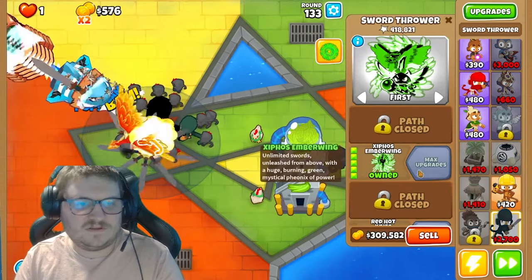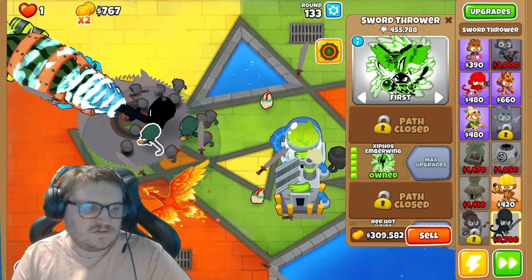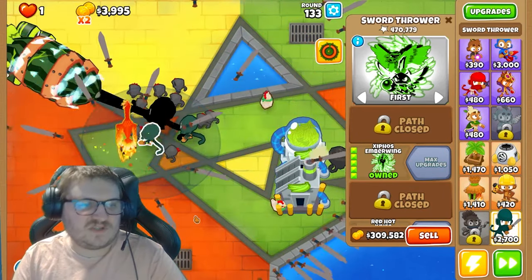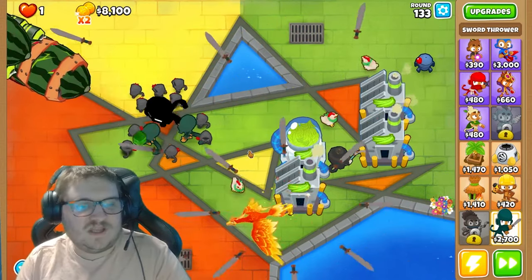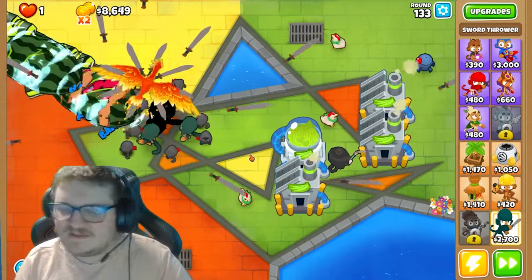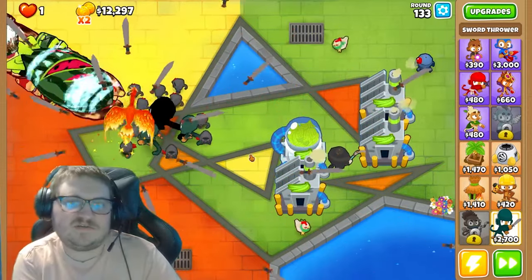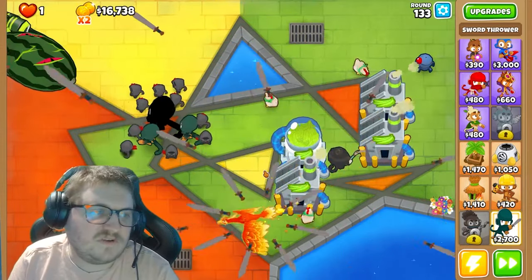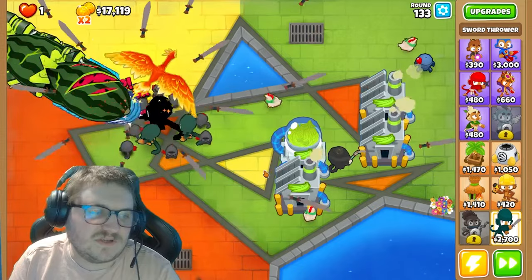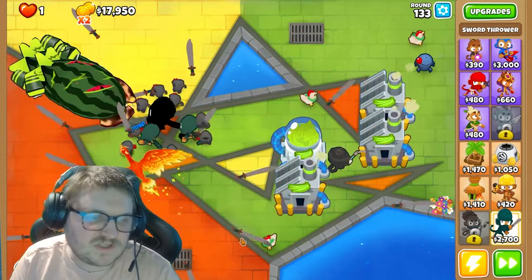384, there we go. So the ability is the same, but I think now we got the phoenix. I think this was it. I'm gonna end it here. Let's see if we can beat this — I think we beat this round as well. We get to round 134 and we're gonna end it. But this was awesome, really really cool. So we get the phoenix that throws swords.